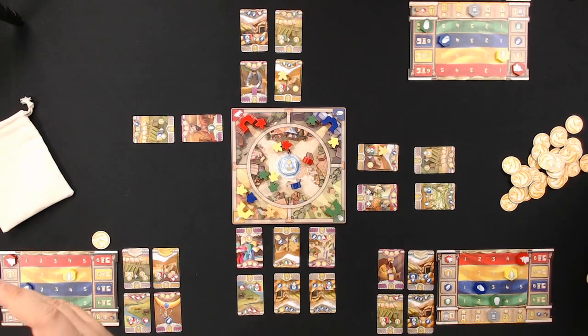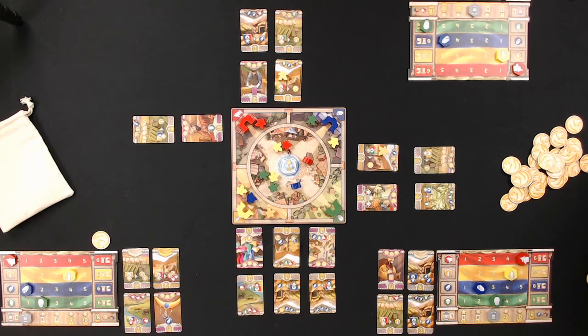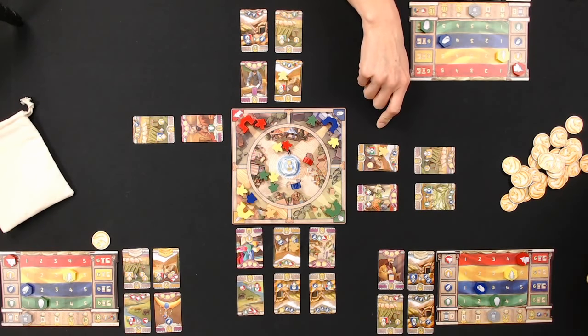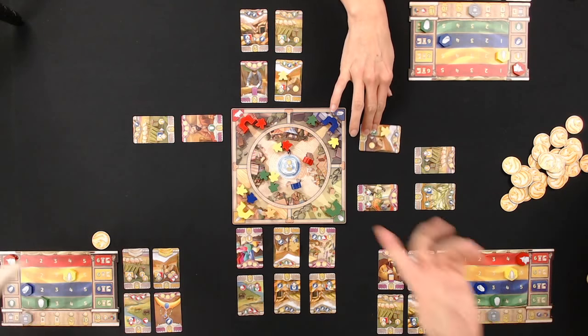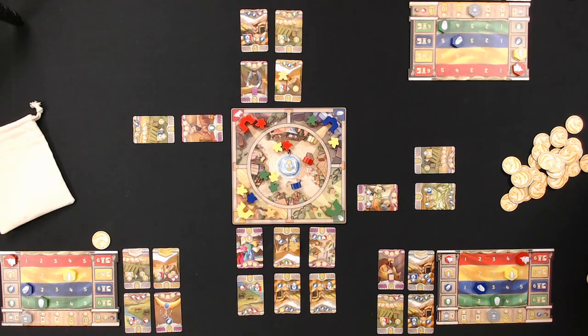A note on card activation order: you must activate your cards first when you play a meeple so you can always convert resources gained into coins if the Lydian merchant is there. Ryan debates a purchase, eventually deciding to place at a gate and pull back a Lydian merchant rather than buy, ending his turn.